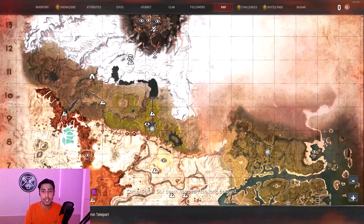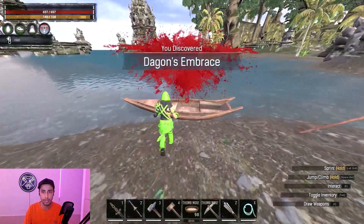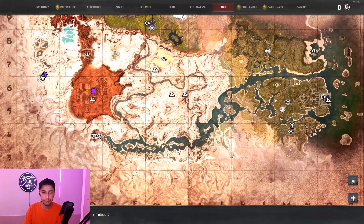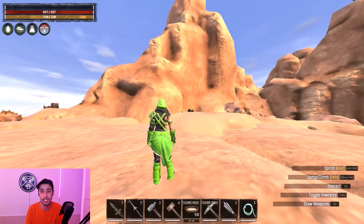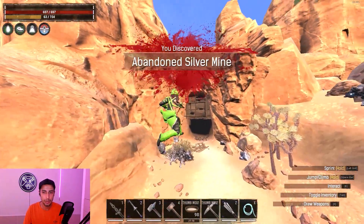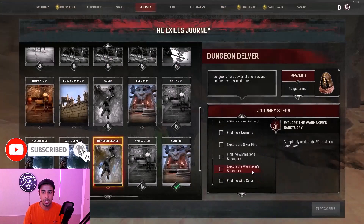After Skelos, find the Sunken City — the underwater dungeon that most of you know about. Go to the docks in the south jungle, click on the boat, and you're inside the dungeon. It's pretty easy and fast. The next one is the Silver Mine — the cave where you farm stone, silver, and the strongest queen poison in the game. Just go inside the Silver Mine cave and kill the end boss.